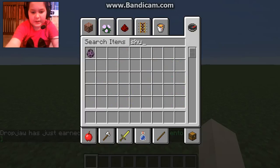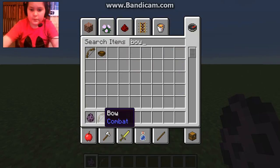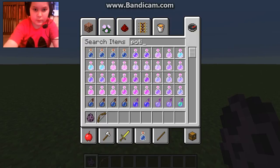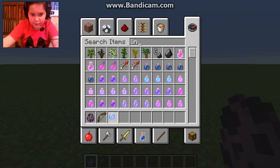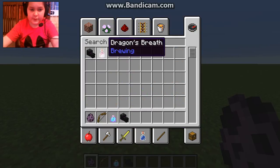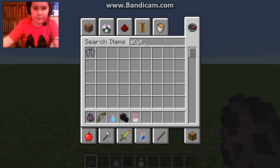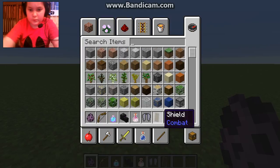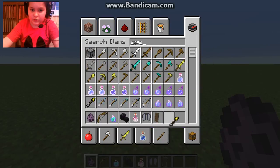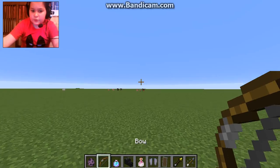Basically what they have added in is the new mob called the Shulker. They have also added potions of lingering, the dragon's head, the dragon's breath, and the Elytra — which is probably my favorite item. Then there's the shield, spectral arrows, and arrows that shoot effects. So that isn't everything, but let's go and show you some of the main bits.